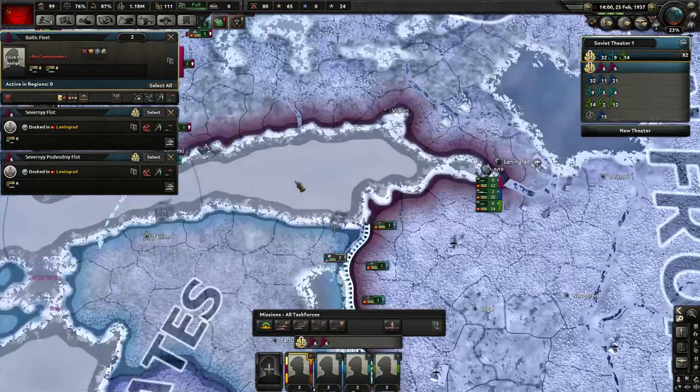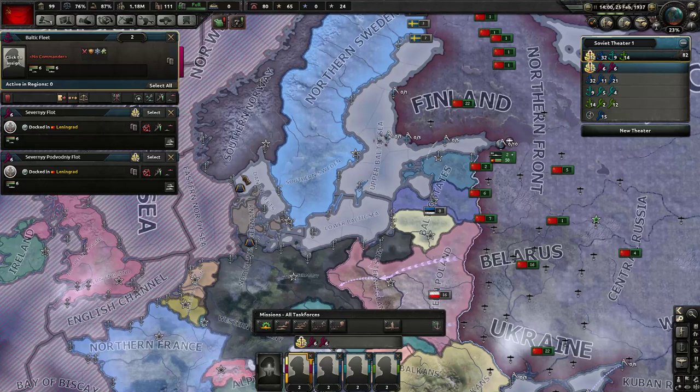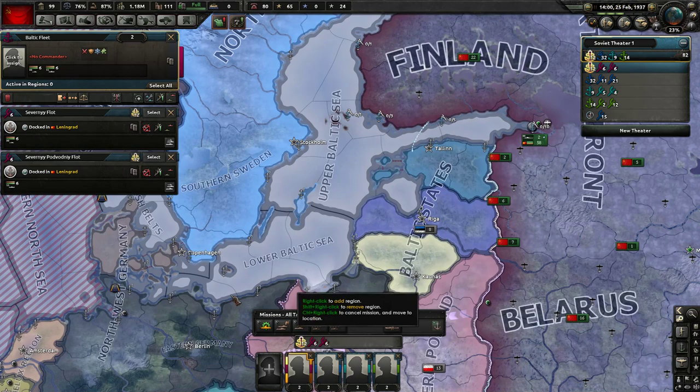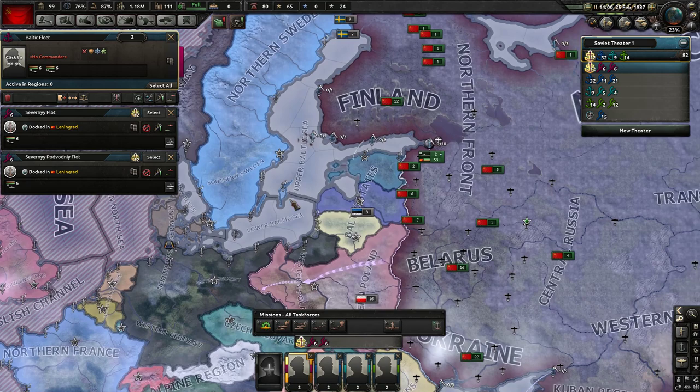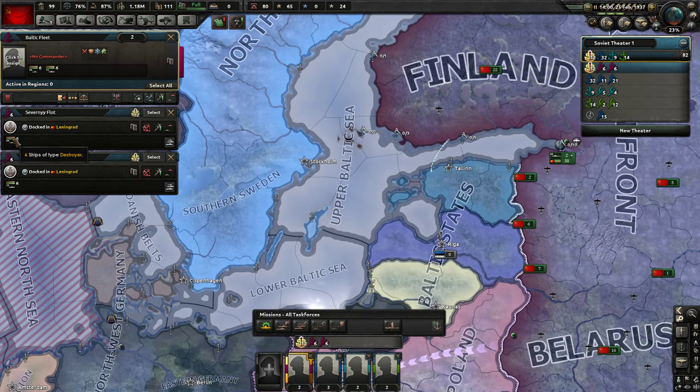This Baltic fleet has two task forces in it: the first task force has six destroyers, and a second task force with six submarines. This is very different in patch 1.6 from anything previously. A fleet operates in a number of sea zones - it can operate in multiple different sea zones at the same time. The fleet operates in certain sea zones, but each task force gets assigned a specific job. Destroyers move around quite quickly and are good at spotting things - that's what destroyers are really good at. They're also screening elements to protect your bigger ships and tend to have good anti-submarine weapons.